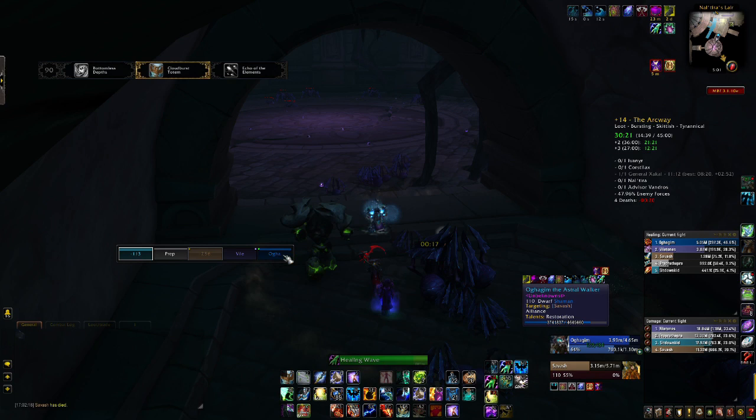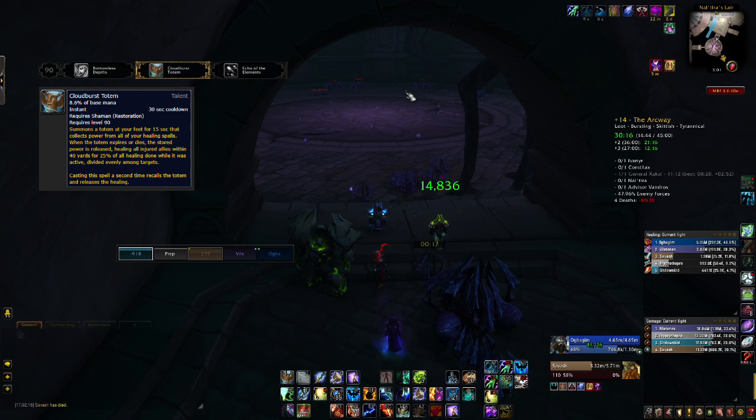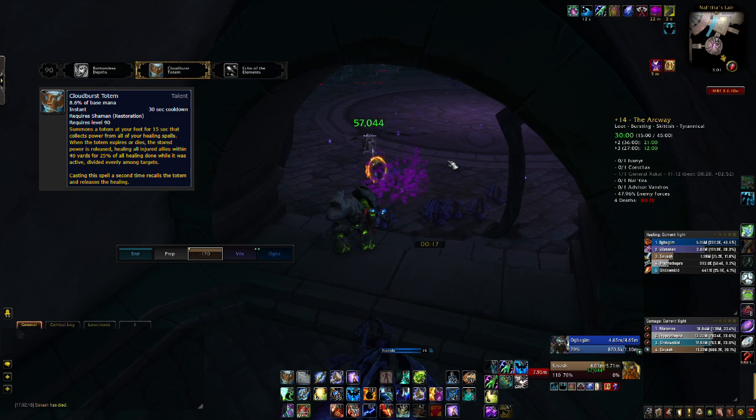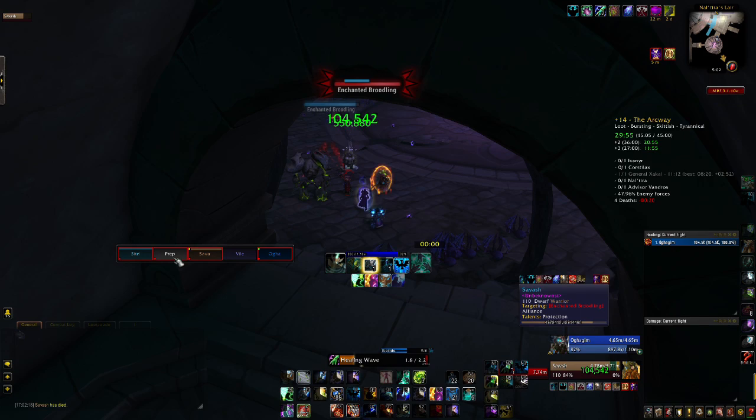Level 90, for this build, it's always going to be Cloudburst Totem. Cloudburst Totem works very well with a Legendary that I will get into later. You can use it on cooldown, it provides a large amount of healing on demand, and I'll get into tricks you can use to increase the amount of healing that your Cloudburst Totem absorbs by a large amount. It is just great for throughput.